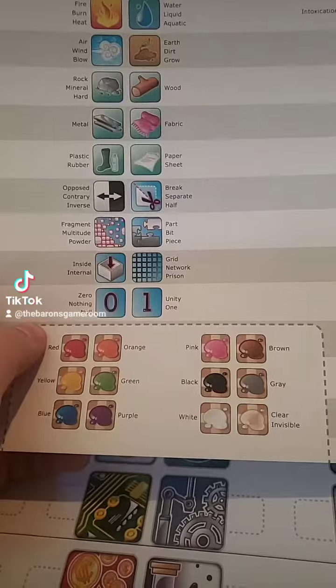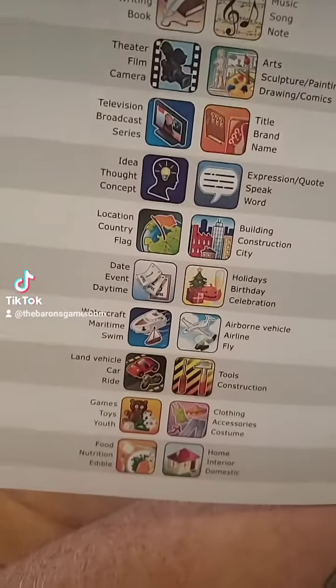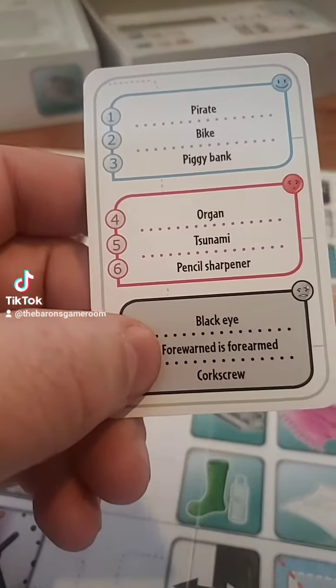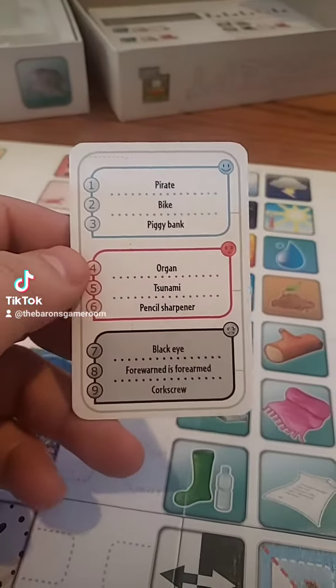Before you get freaked out thinking 'how am I supposed to know what all these pictures are for?', the game comes with this handy little cheat sheet that can give you some pretty good ideas on how to use each image on the board. Each round, you're going to grab one of these cards that has some easy, medium, and hard words — or sometimes even phrases — that you need to get the other players or your team to guess.